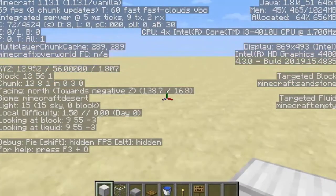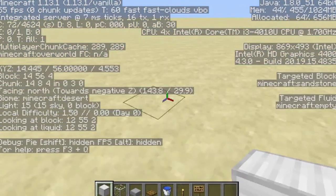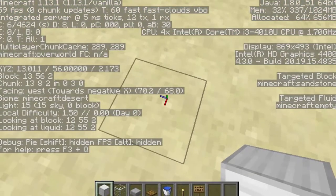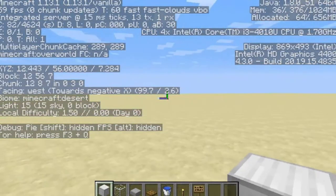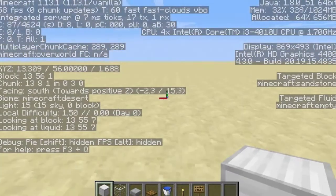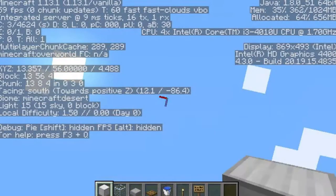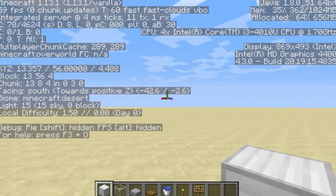So today I am making a mob farm slash XP farm. To start out with, it's typically better to go up — I think you go up 150, hopefully that's right, 130 maybe blocks into the air. Just pull yourself up. That's just better because then no mobs will spawn down on the floor. The ones at the top will spawn, which means there's a lot more mobs that you can kill really easily.